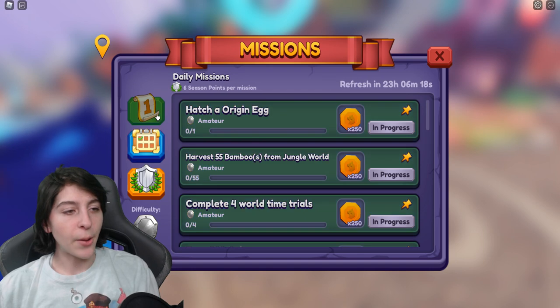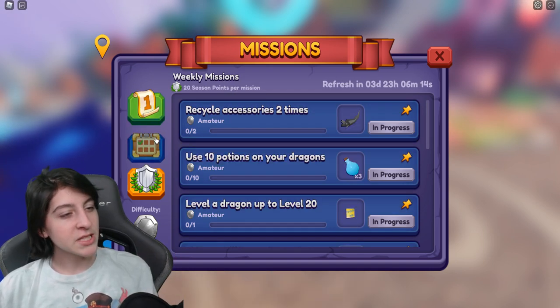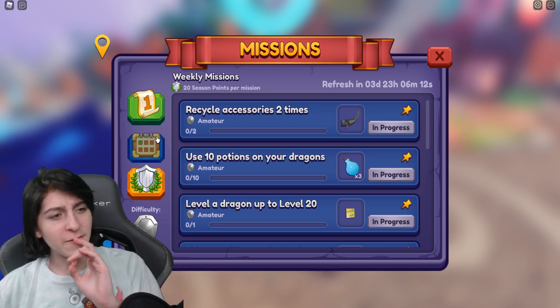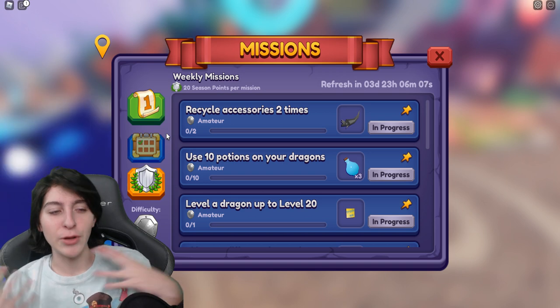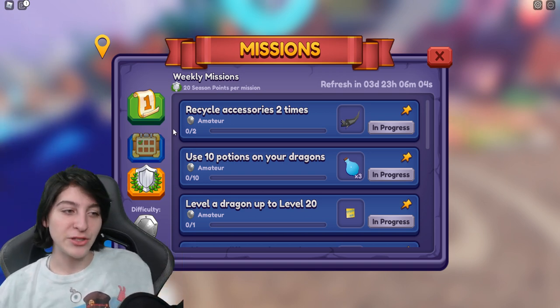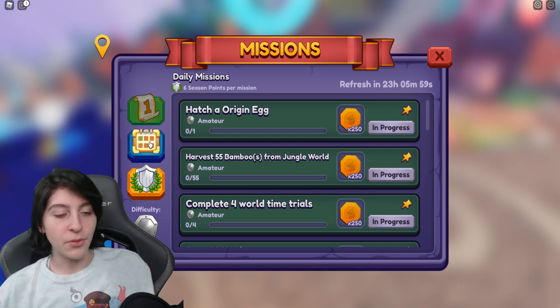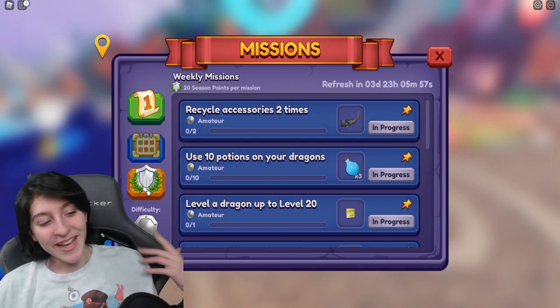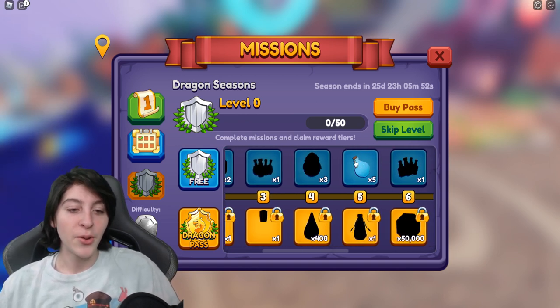You get six season points per daily mission and 20 season points per weekly mission. I believe the daily missions only went up by one, and the weekly went up by five — I was pretty sure it was at 15 before. I could be wrong though, since I don't usually do the weekly missions.